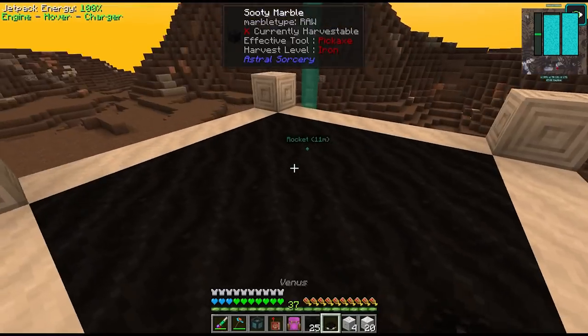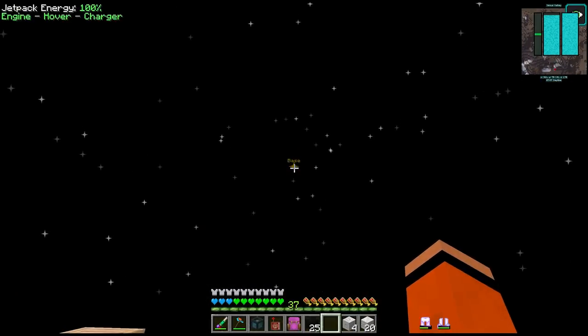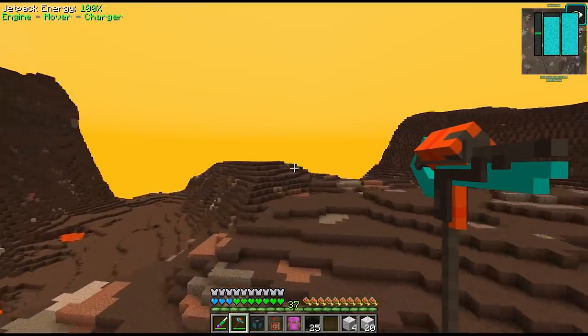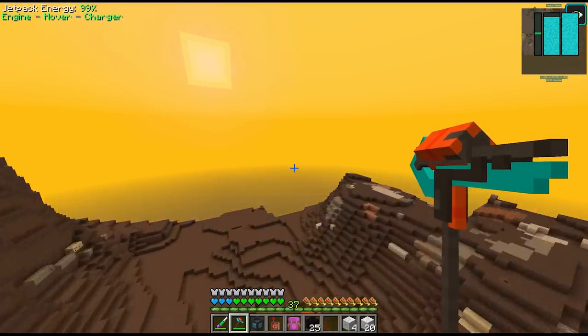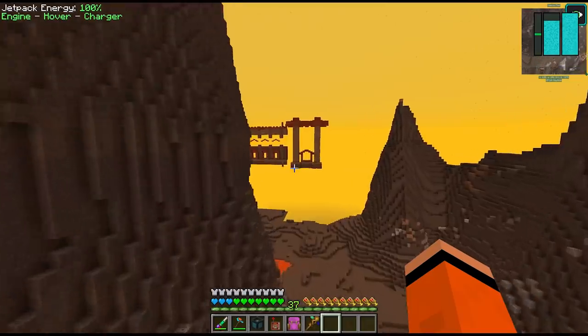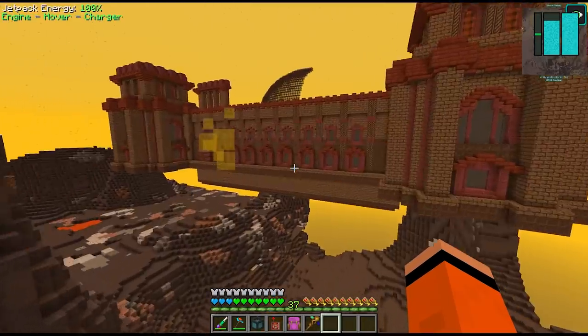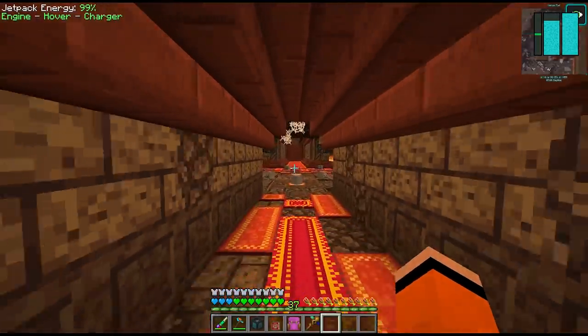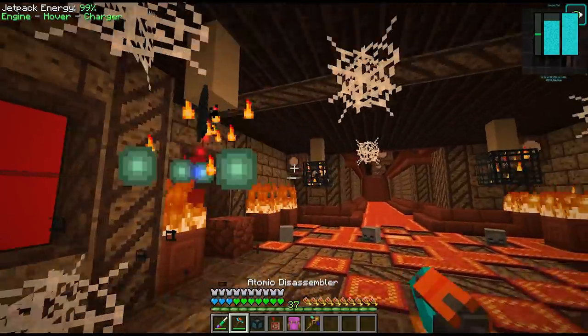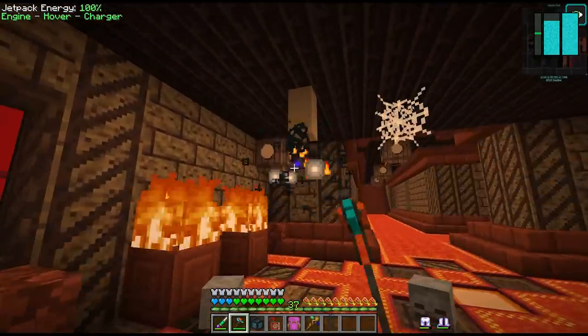We got our gateway set up for Venus which should secure us a way back home. Our first quest here is to find the Venus dungeons — not sure what they look like, they could be underground. Oh, I think we found one. This looks like our Venus dungeon. This is an interesting looking structure — let's see what we got inside. Oh, many many spawners. Let's get rid of these guys before things get way too crazy.